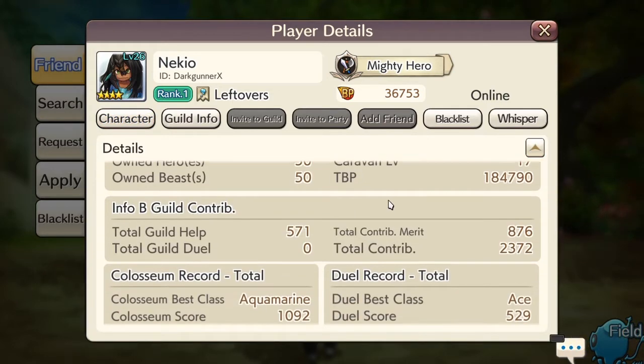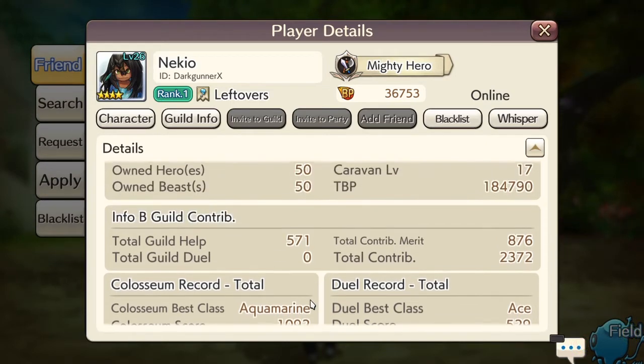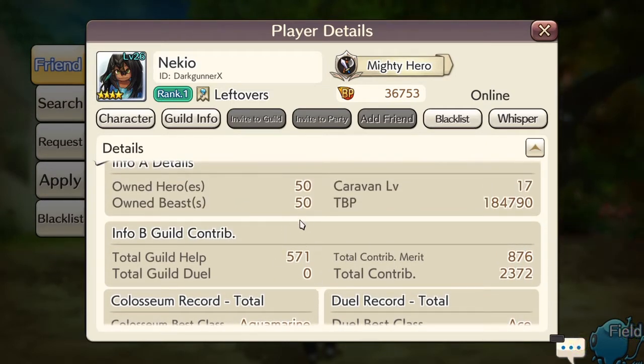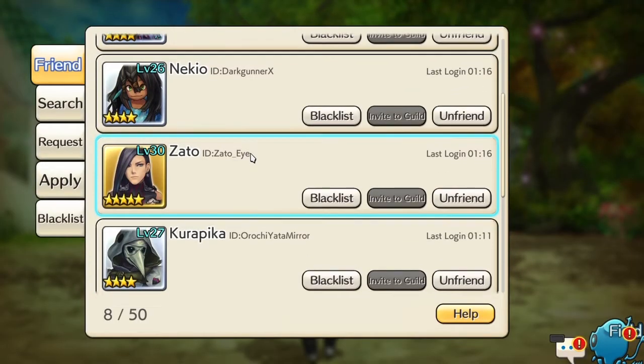You can check out more information about all their stuff — their duels, their coliseum, contributions, caravan levels, guild info, and their title too. So you can check out all their information here.